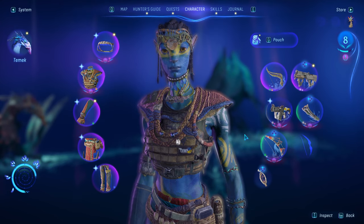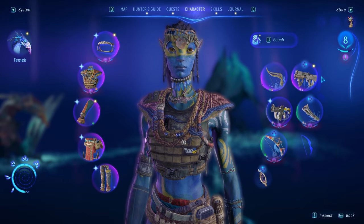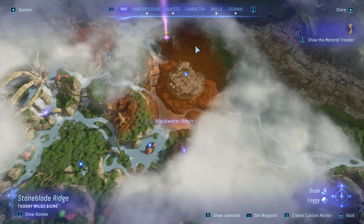My weapons of choice were a 50-damage heavy bow, a staff sling, a 120-damage shotgun, and a 92-damage spear thrower. To get to the base, fly on your Ikran — you can even fast travel to an area close by, such as the Na'vi camp over Gentle Water.